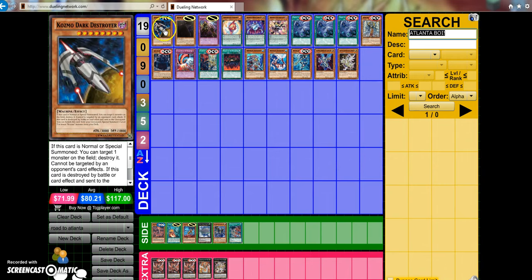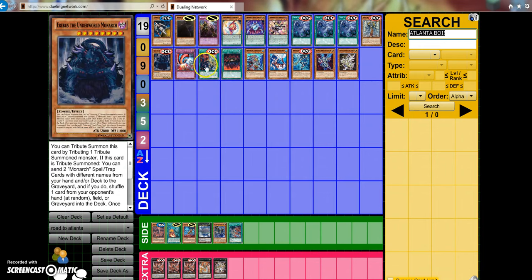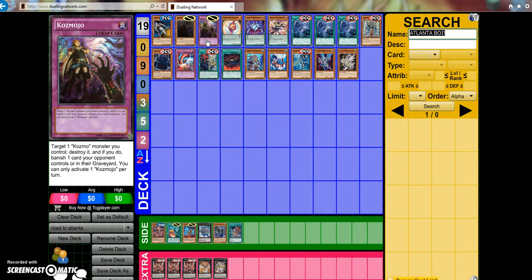So of course you're going to have your top tier decks like Cosmo and Pepe. What's also going to be on the rise is Monarchs, and you're also going to have lower tier decks such as Satellar Knights and decks that have gotten new life breathed into them — for example, the Atlantean Prince, like Mermel. We're going to be talking about those and some lower tier decks as well.